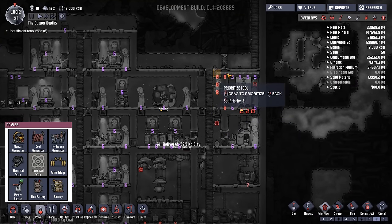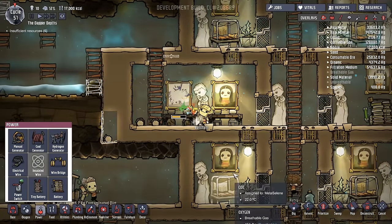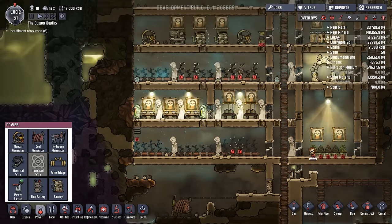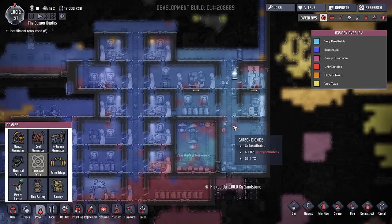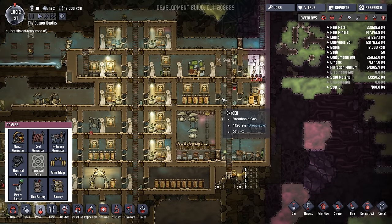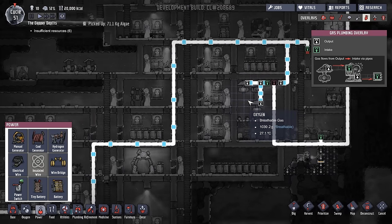My greatest hope is that the chlorine will simply be consumed by the hydrogen generator and not output. We are also making a new dining room for our new duplicants, and we'll soon work on their bedrooms. How is the oxygen at the moment? We're lacking oxygen pressure to push this CO2 around, which is a shame, but the gas should be equalizing between these two points. I do want the O2 pumped out here as well.